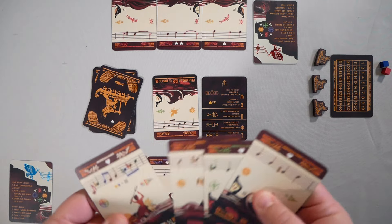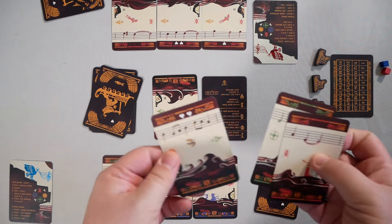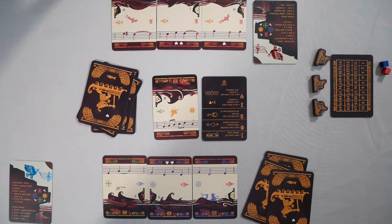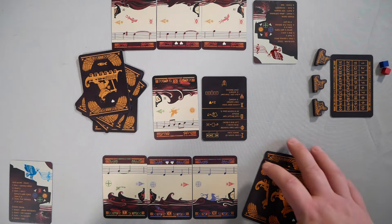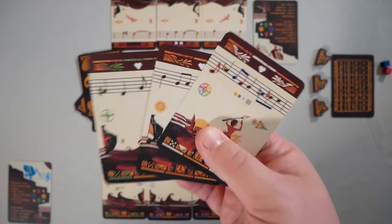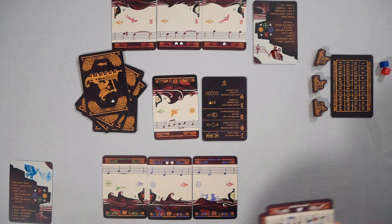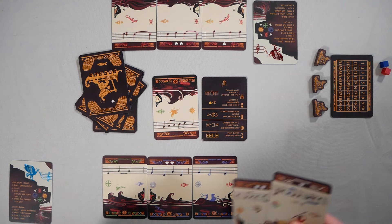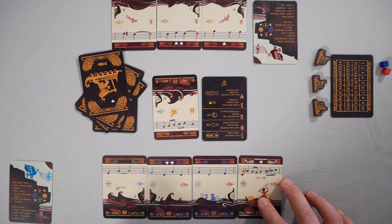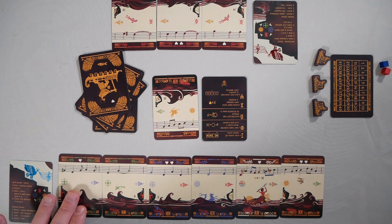We repeat the process: grab a card, pass them over, grab a card, pass them over — and do a blind one for the final pick. Then we look at these three new cards and build our progression, attaching them to our route. The route cards must stay in place, but we can add the new cards at the beginning or at the end, however we like.